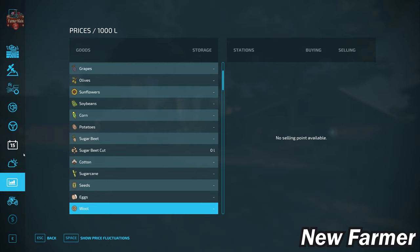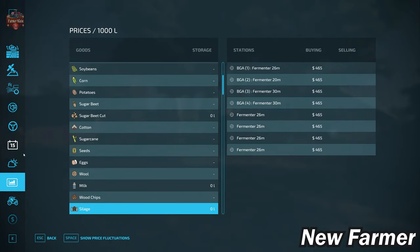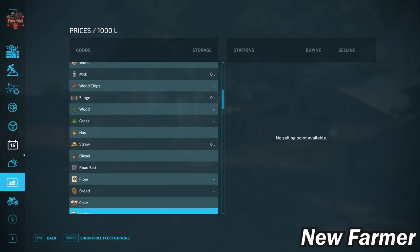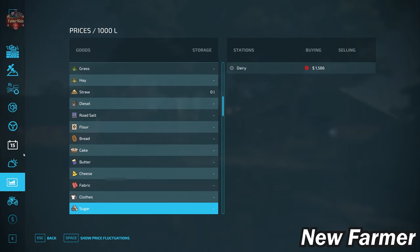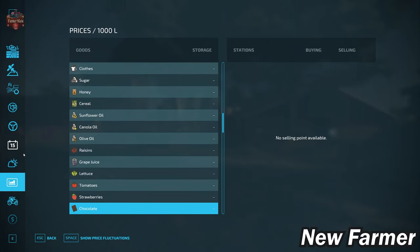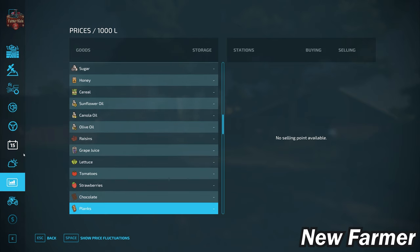We do have the ability to sell eggs, but we do not have the ability to sell wool — which is rather disturbing because we do have sheep on the map. So if you want to do anything with your wool, you'll need to put down a sell point or production point. We can sell milk, silage, hay, straw, and grass. There is a very interesting story with respect to base game productions: the only base game production we can sell is sugar. None of the other productions are available — and we have a dairy on the map, we have a grain mill on the map, but all we can sell from productions is sugar.